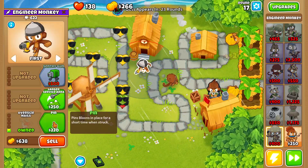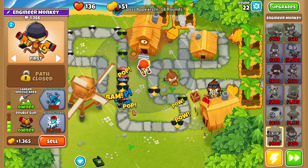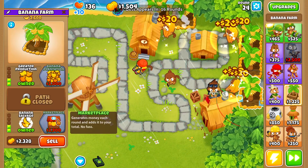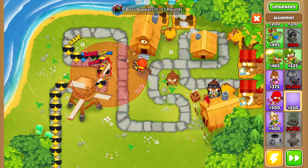Round 17, we're going to upgrade our engineer monkey. Round 22, we're going to buy the bubble guns on our engineer monkey and also buy a larger service area. Now that we have our five banana farms placed down, the next thing we're going to do is start upgrading these banana farms up to marketplaces — there's our first marketplace, there's our second marketplace.